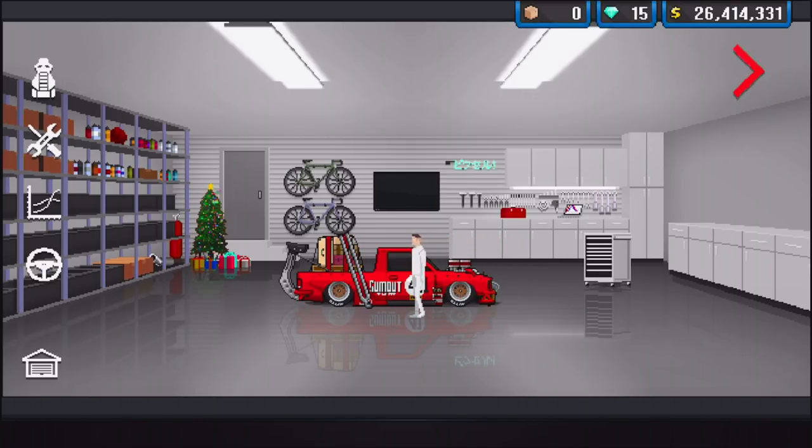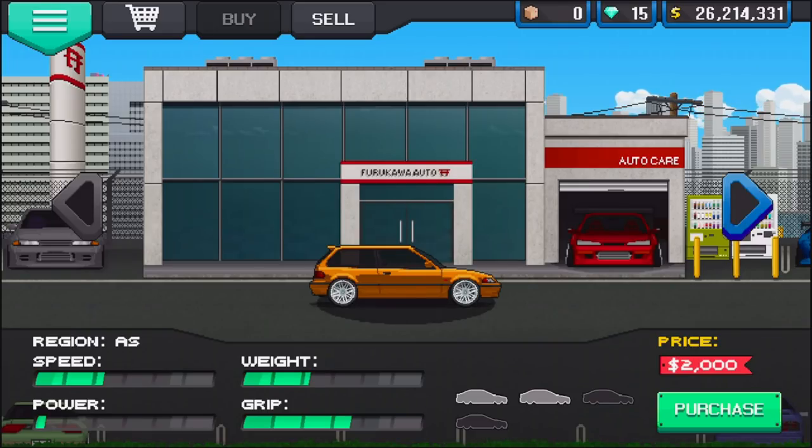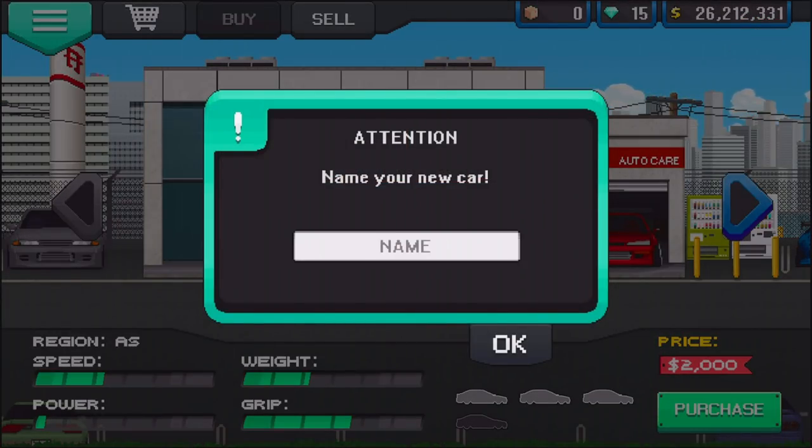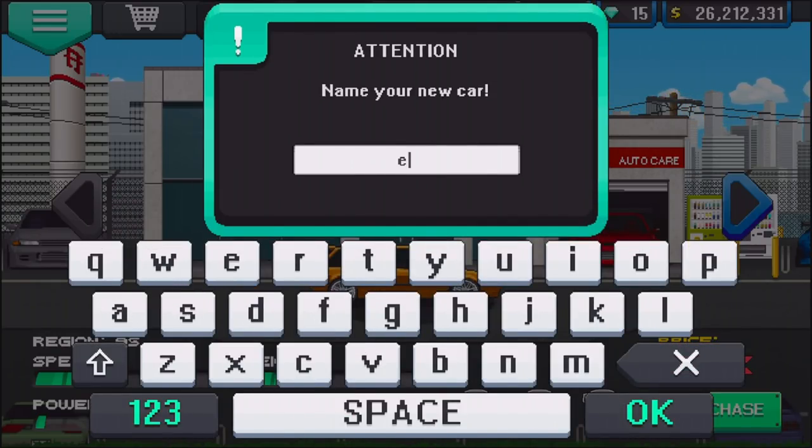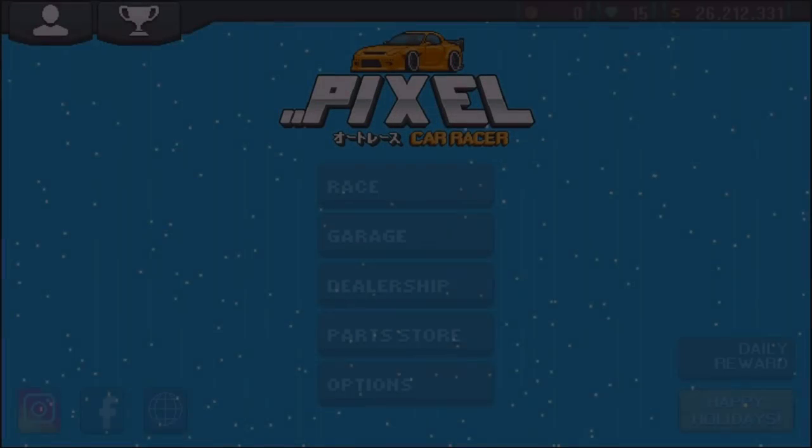I've chosen the EF Honda Civic for today — going a little old school, fourth gen. We're gonna throw a K-swap into this thing and see how we do. Two thousand dollars starting budget — not bad at all, to be completely honest.